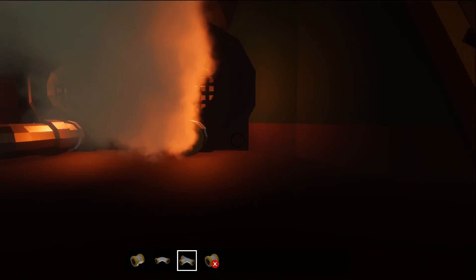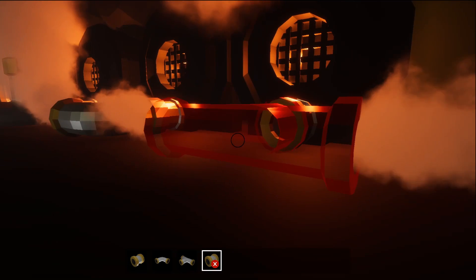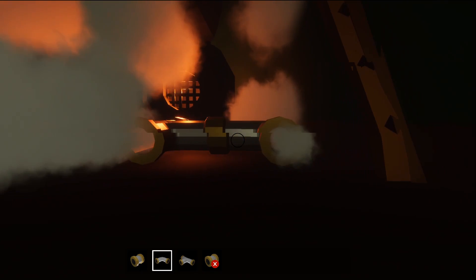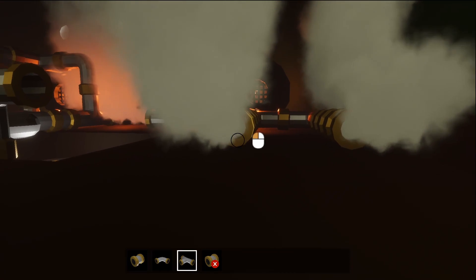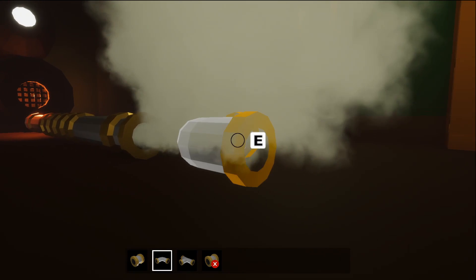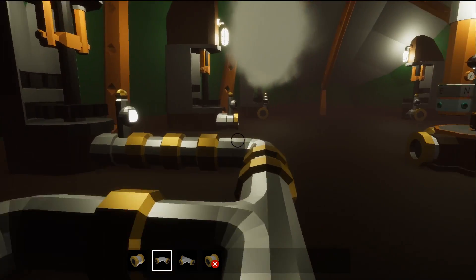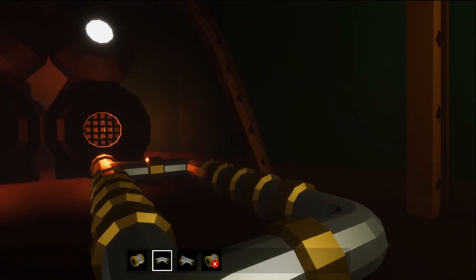I want steam to flow from the boilers through pipes to the stations that need the steam. I don't want an accurate simulation — it needs to be close enough to reality that players can use their real world experience to solve problems. Some stations, like the map, require a minimum steam level and have a capped maximum steam that they will take. Other stations, like the leg here, will take as much as you give them.